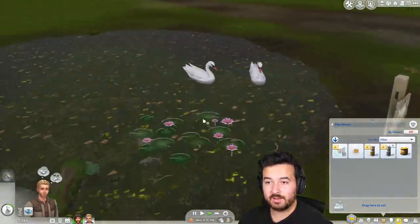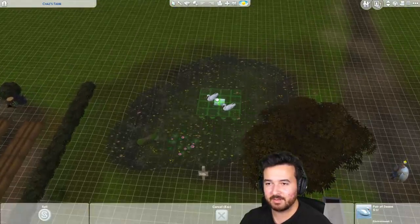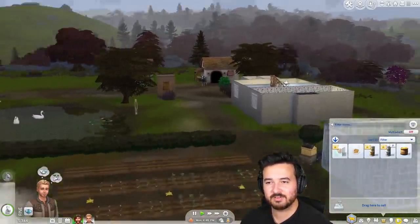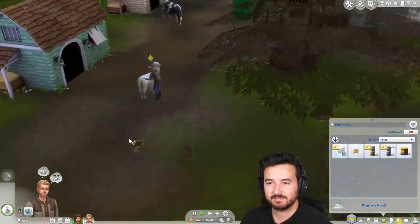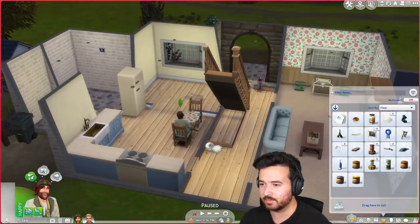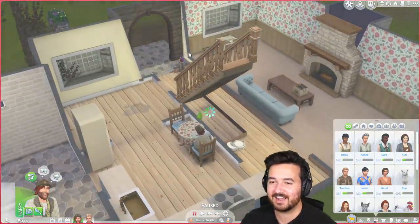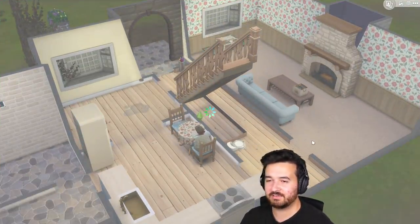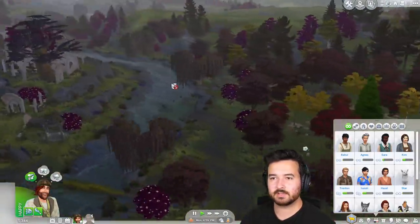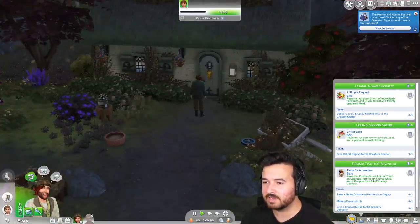Look how alive our beautiful farm is - birds over here, rabbits jumping around, bees, a fox, chickens, the cow and llama. This is actually so cool. I need to give the rabbit report to the creature creeper - let me call him. The game keeps deciding you forget people and I can't call him. I always lose his house - I think it's here. Let's go over there. Please don't move. I literally have a task from you - how do I not know you? It's ridiculous.